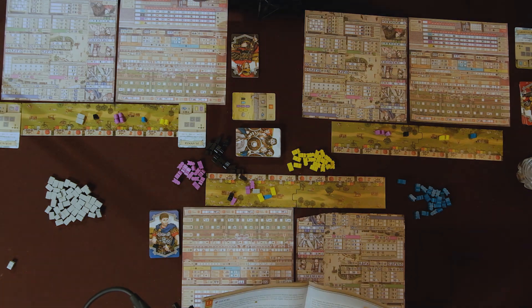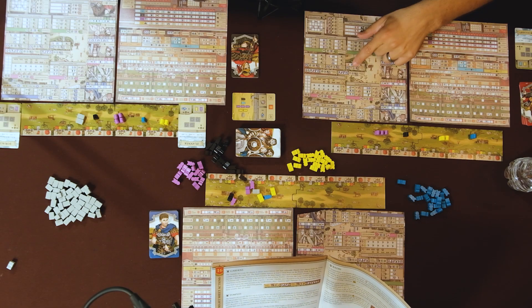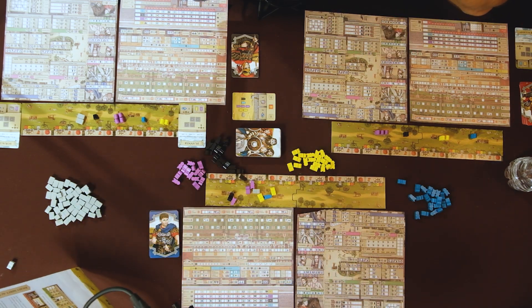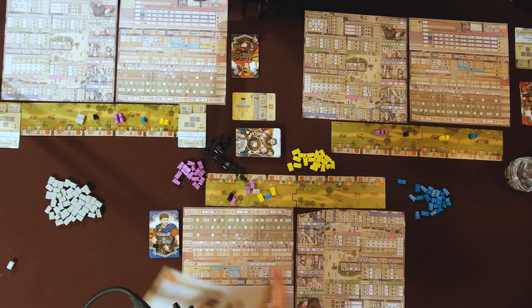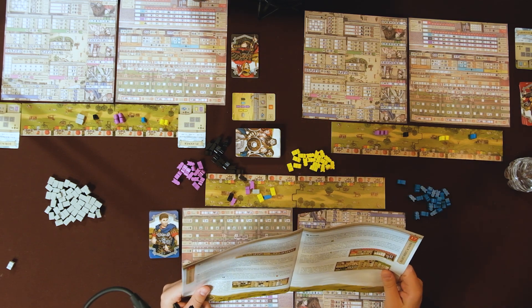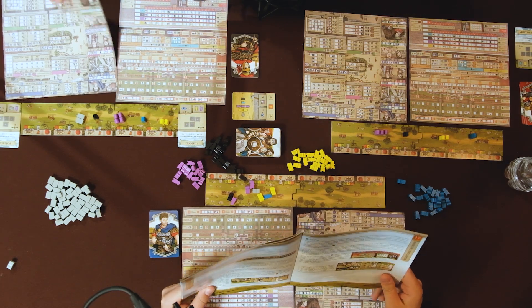Once the two spots have been filled, circle the favor to remind you that you have it. But we don't know what a favor is yet. If I was writing the rulebook I might put that next. Baths are next. I don't know what a favor is in Roman times — so you get the valor and the two favors, and you assign it to a cohort.